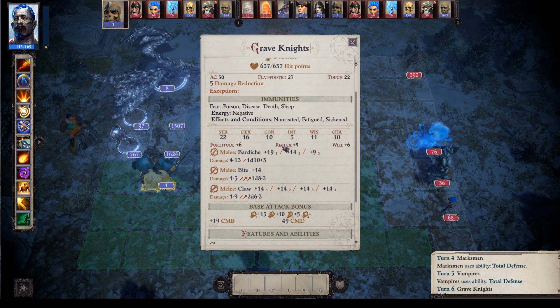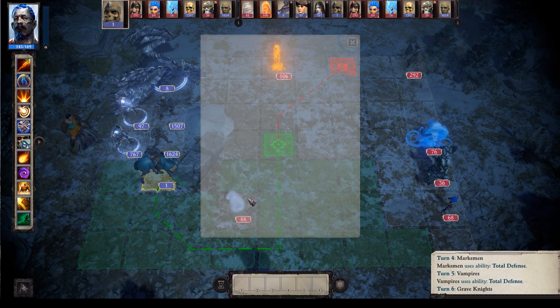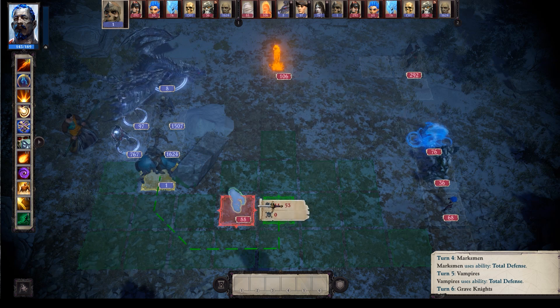It looks like they have multiple attacks. They do 4 to 13 damage with the actual rider, and then the horse can also bite and claw — very interesting. No special abilities beyond that. Let me show off the attack animation here.